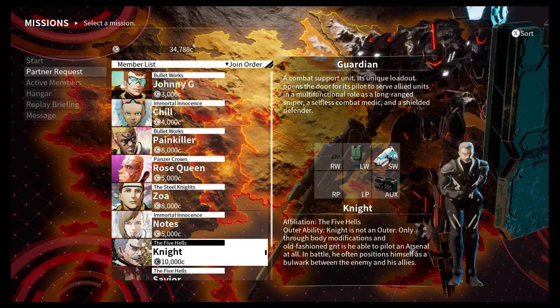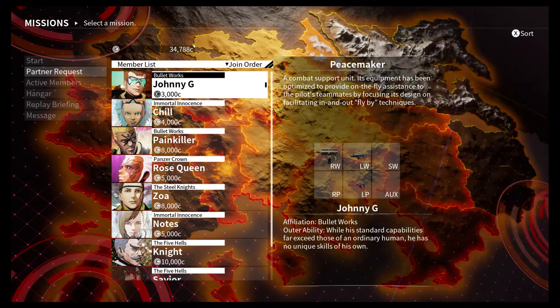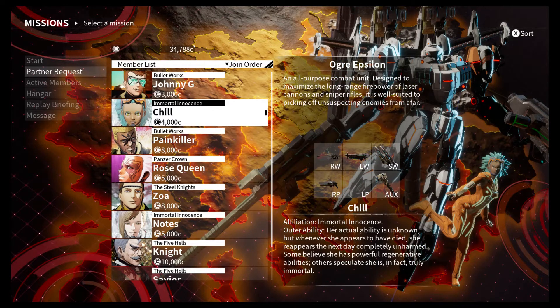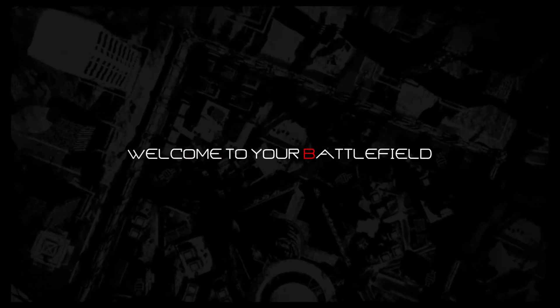I need somebody with a lot of ammo. Chill definitely has a lot of ammunition. Painkiller is definitely somebody that's going to run out of ammo quick. Let's go with Chill. I got Chill on deck — let me show you this boss mission.